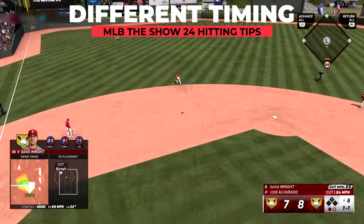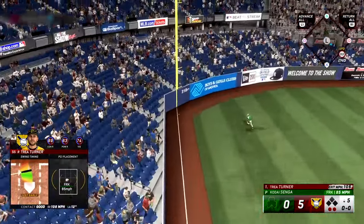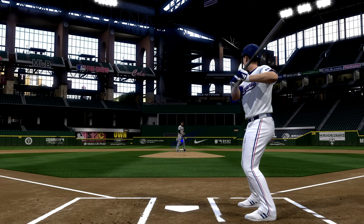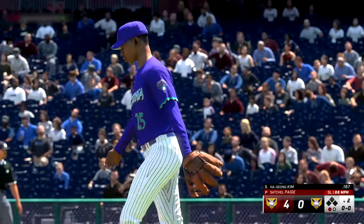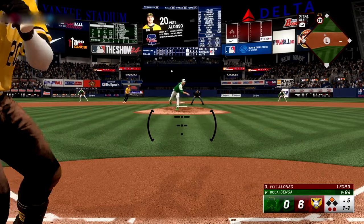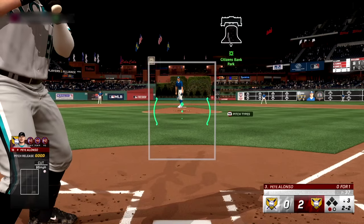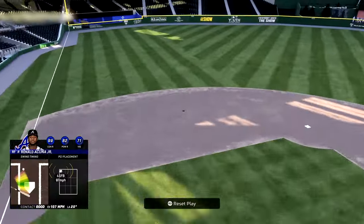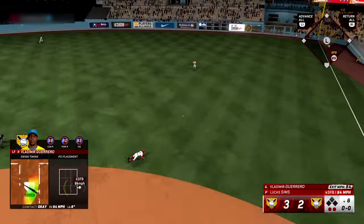One of the biggest holes a lot of gamers have is they tend to pull everything thrown their way, especially in same-handedness matchups — meaning they have the same timing swing no matter where the pitch is. As a result, the outside part of the plate becomes a safe space for pitchers, which is why the down and away slider is so effective: you have to wait longer to have optimal contact on it. So make it a focus to let the ball travel to the plate a bit longer before reacting. Basic baseball knowledge: pitches on the inside you react to fastest; pitches on the outside you wait the longest, so your bat can properly direct them the other way.